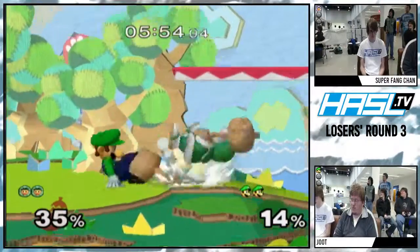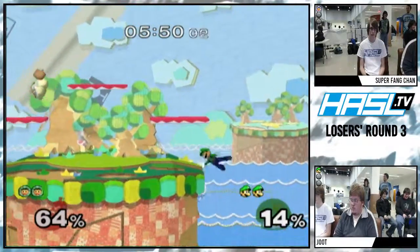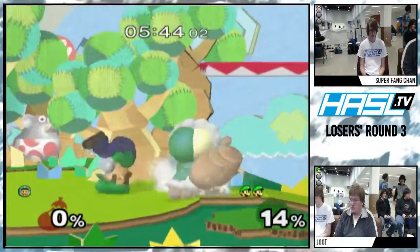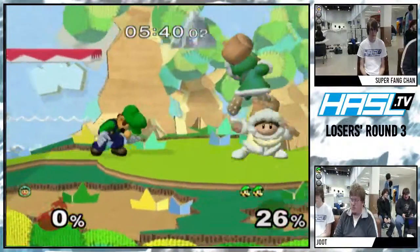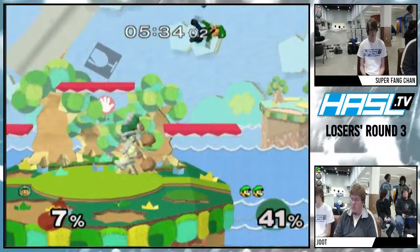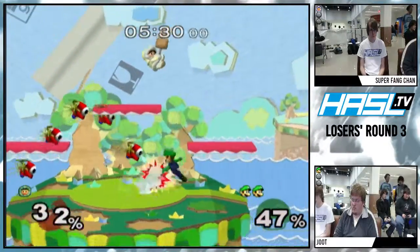He didn't give much off that grab. He had to wait for Nana to come over. That was a rough stock — took 12 damage and just mauled him all over the place. Jute's doing exactly what he told me about: just doing down airs on shield from far range, down air into other attacks in the short hop. Gets to split him up. Now they're split.